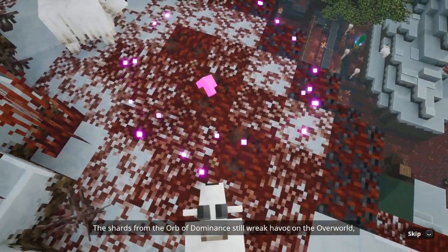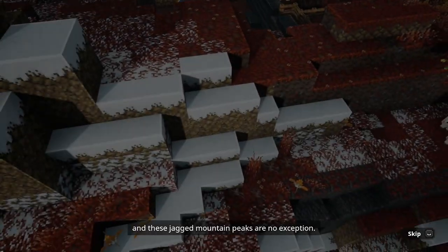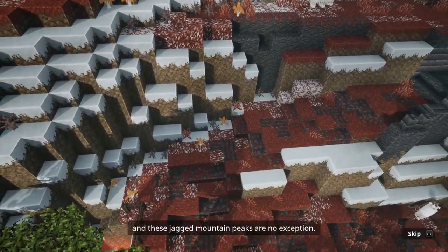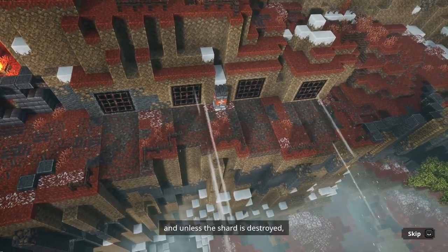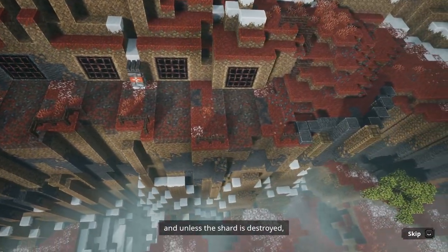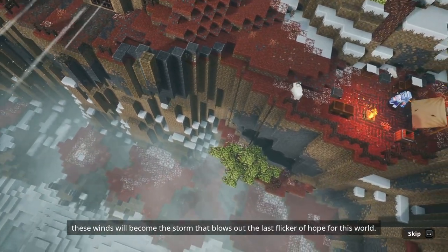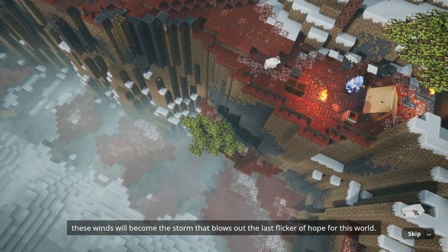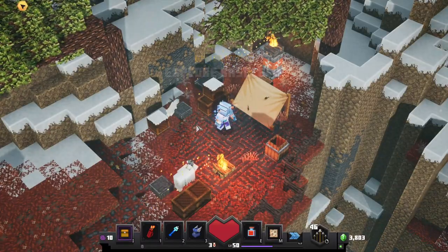The shards from the Orb of Dominance still wreak havoc on the overworld, and these jagged mountain peaks are no exception. Howling storms scour the path to the summit, and unless the shard is destroyed, these winds will become the storm that blows out the last flicker of hope for this world. New objective: explore base camp. So here we are.